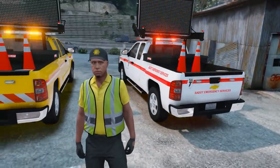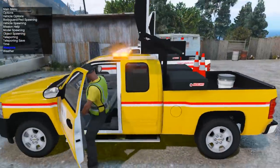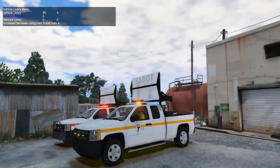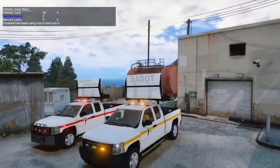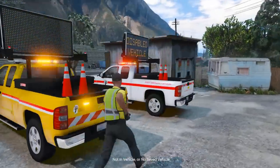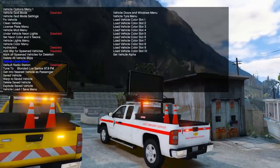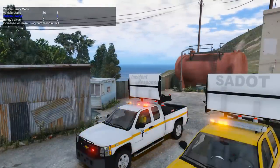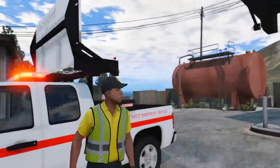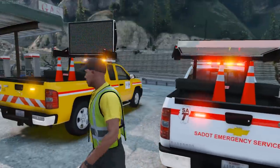You guys already saw the incident response truck a ton of times, so I want to show you the new roadside assistance version. Both trucks come with multiple skins. Jumping inside, we have vehicle livery 2 — a white livery with a yellow strip, similar to the emergency response version — and then an all-yellow one. I kind of like the all-yellow one so you can tell the difference. For the emergency truck, we'll keep the incident response message on the board, then clear and lower it.